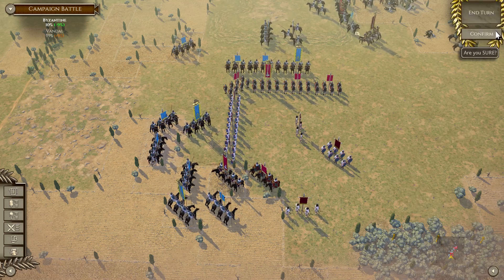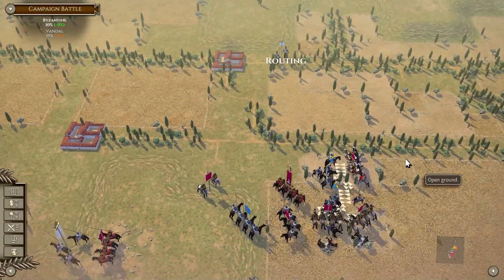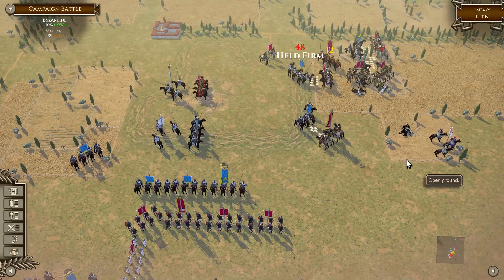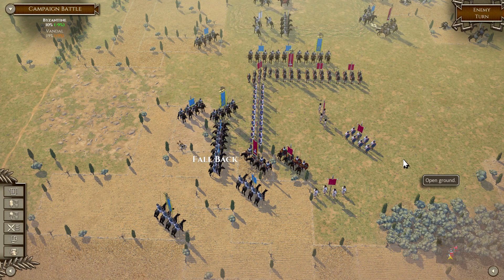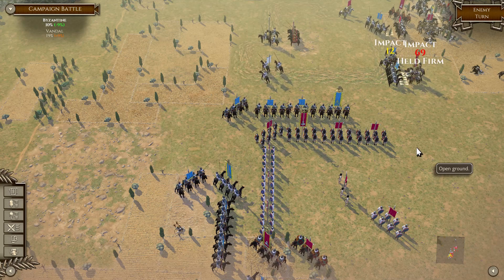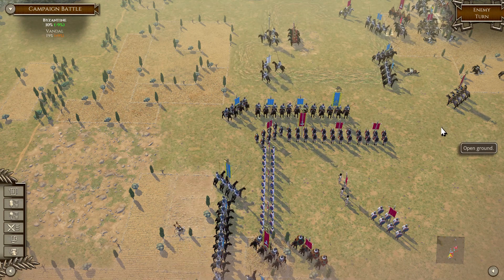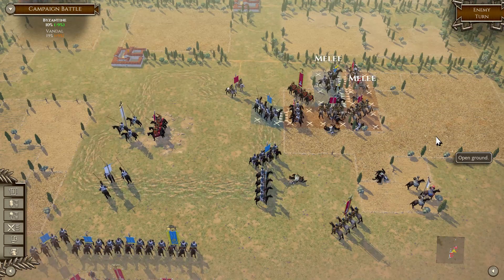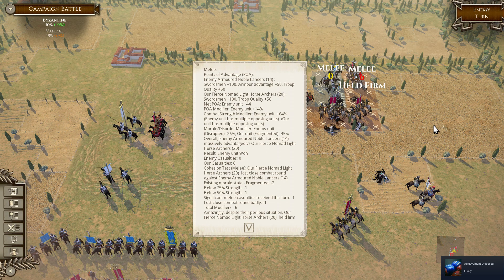Let's see what the enemy does. They keep pursuing — too bad. They keep routing — fantastic! Charge confirmed — charged, the enemy fell back, great! The archers were able to fall back. They took a bunch of casualties but they are archers and they were able to fall back — that's great. That really helped me. They're still holding — what's that? I just got the 'unlucky' achievement.